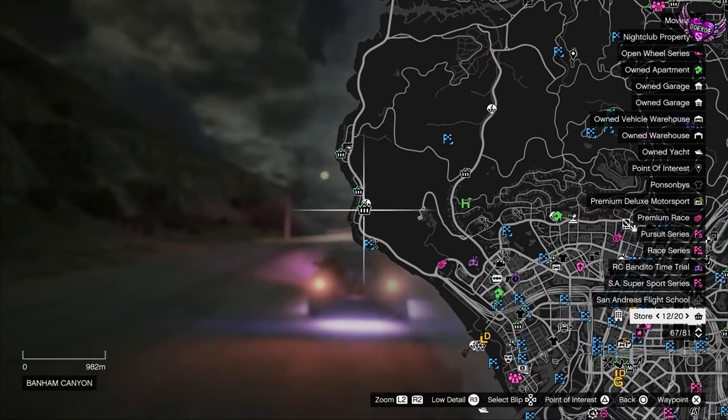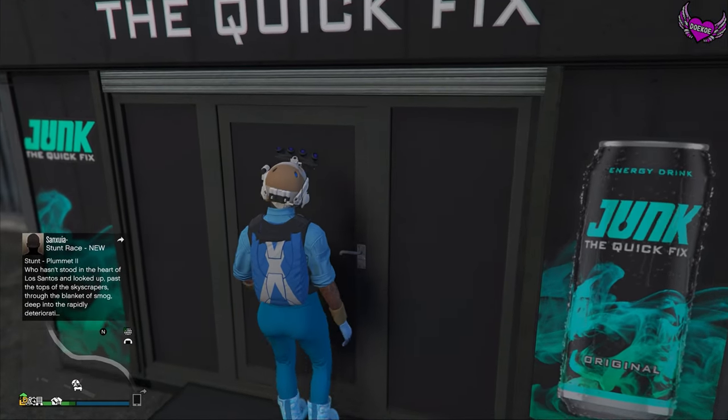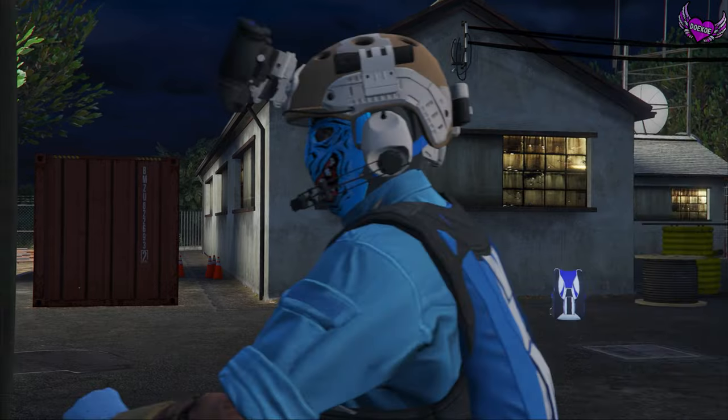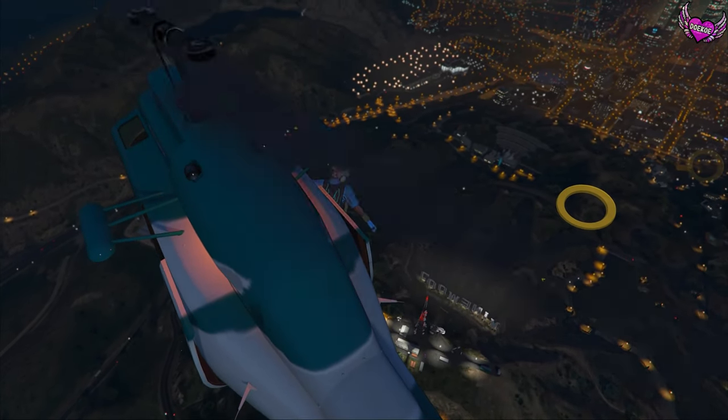What you have to do is drive to one of these points, and then you can enter it and press right on the d-pad. Then it's gonna start a parachute job — just complete it in your own time, and when you completed it, you will see that you have the parachute.